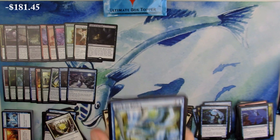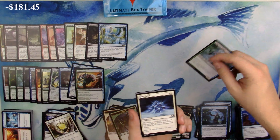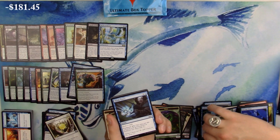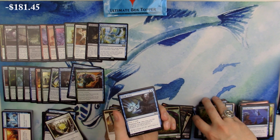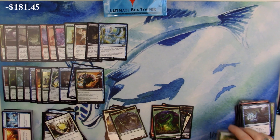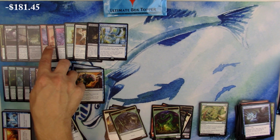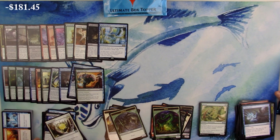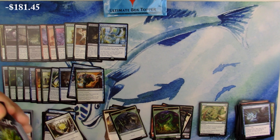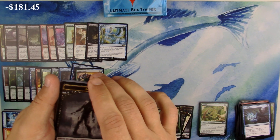It reminds me of 2015 Modern Masters - just very bland foiling. The card stock on that was way worse than this, but you can't really tell it's foil without giving it a lot of attention. Alright, this is pack 11 - our middle pack, the first 12 of 24. Let's see if it can be something good.